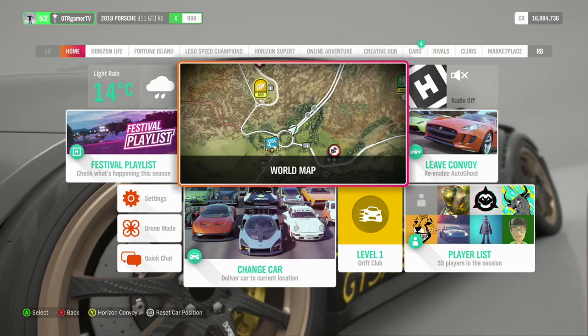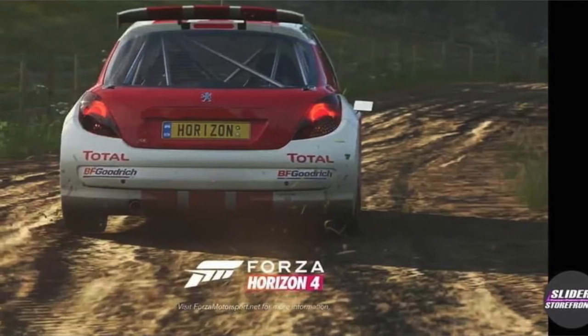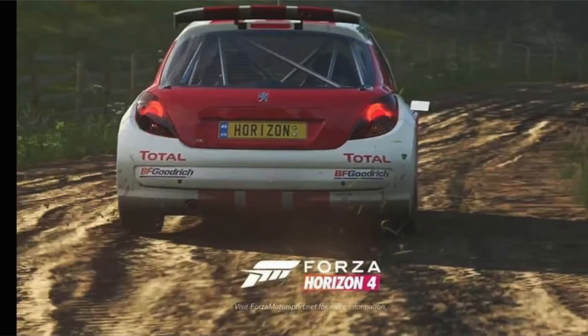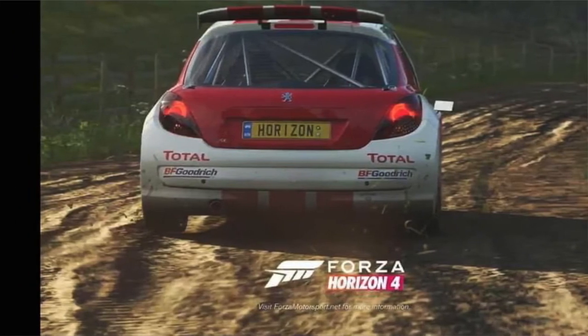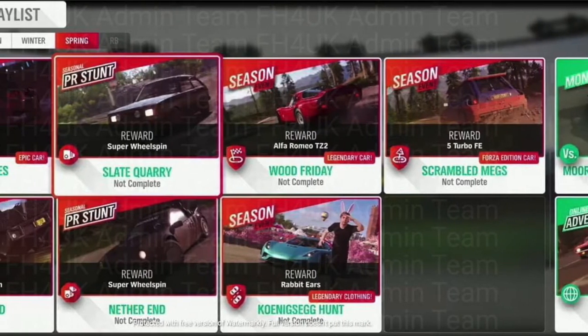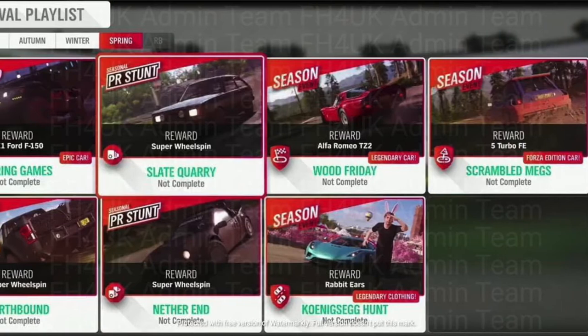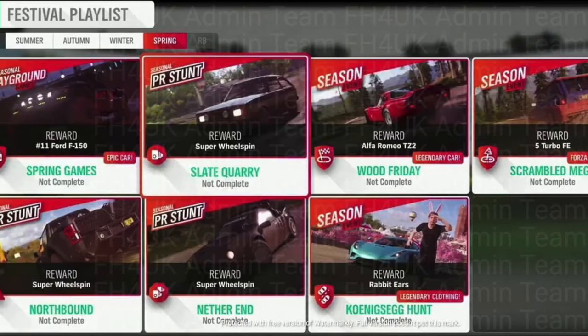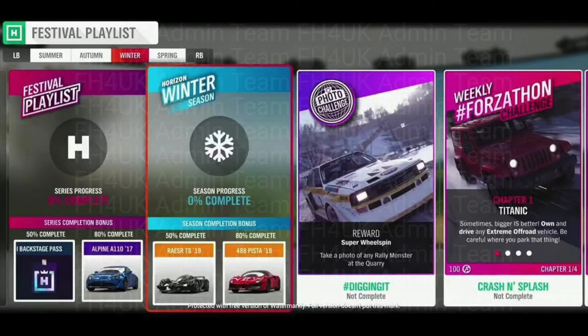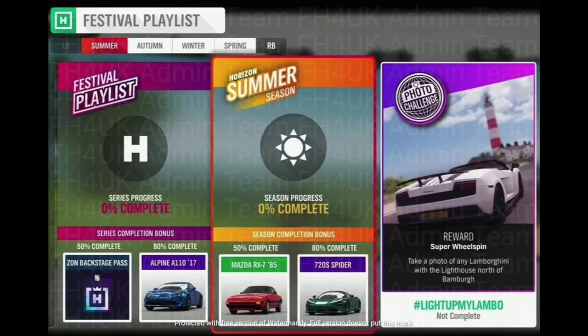Series 33 starts as a summer event. There are two new confirmed cars — one I definitely want is the Peugeot 207S, which looks sick and amazing. That's for the summer seasonal event and you can get it by winning three races. There's also a RAESR 2019 — it's spelled R-A-E-S-R — available in the summer season as well.